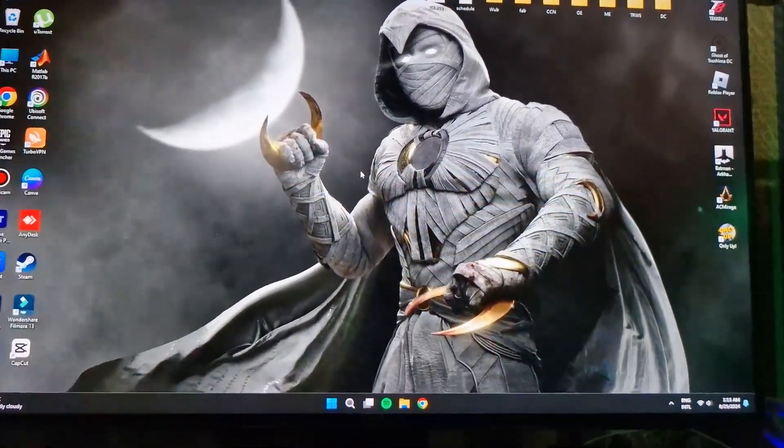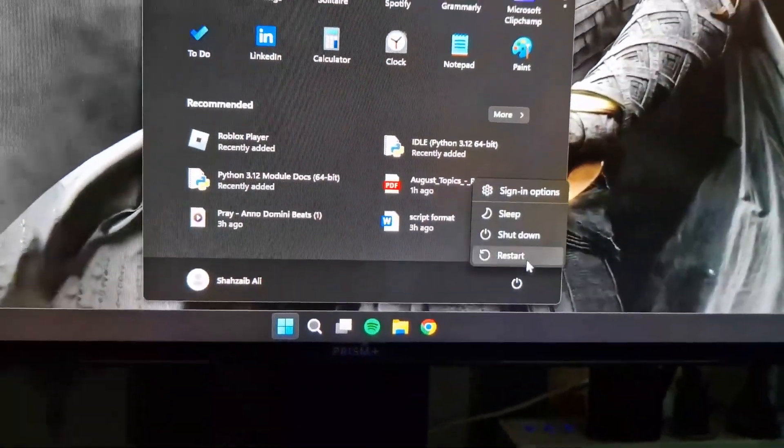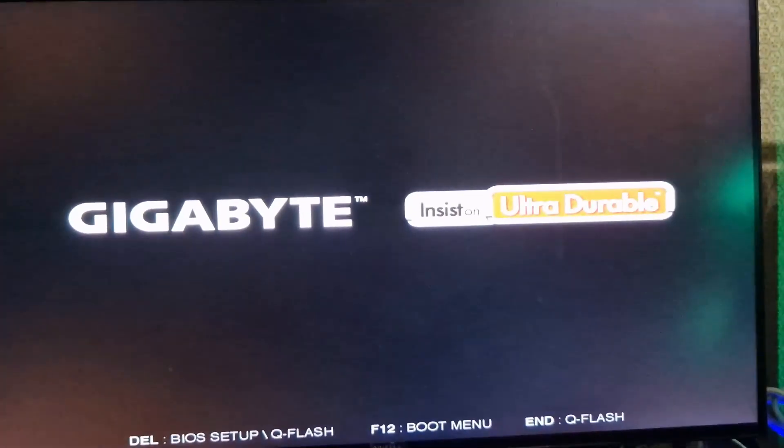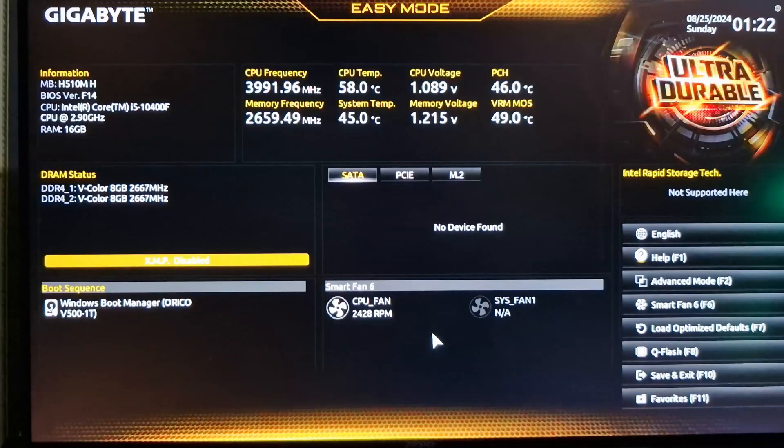First things first, restart your PC. Once you reach the startup screen, quickly press the delete key on your keyboard to get into BIOS settings.